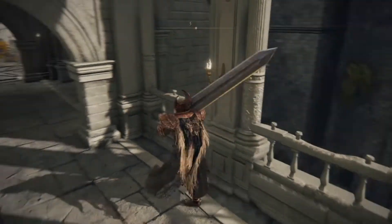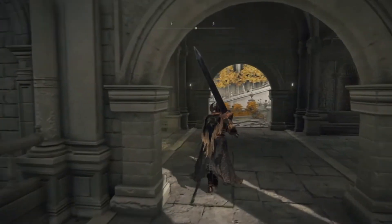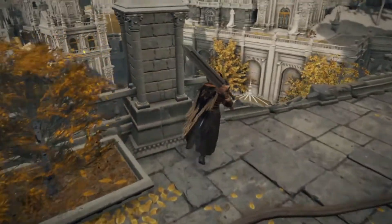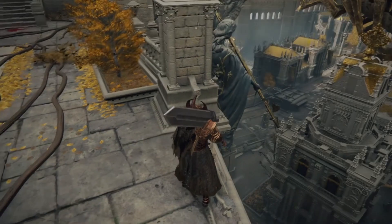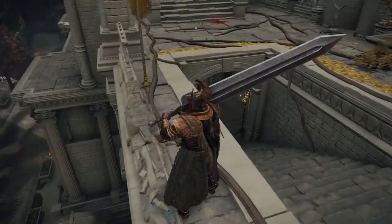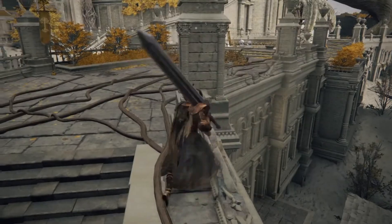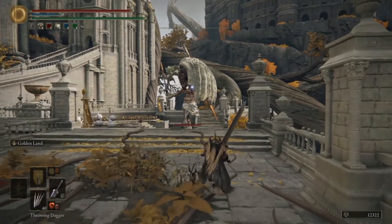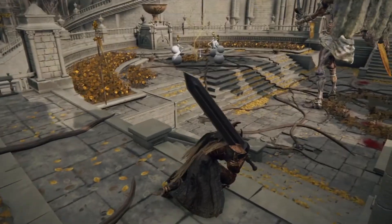Yeah, this looks familiar — I can see where I'm at. Okay, there's the main street. I don't want to deal with that gargoyle thing over here that I'll have to fight. There's that area down below I wanted to explore — I think I opened the gate. Since I'm already up here, let's go ahead and go this way. I guess I'll fight this thing. Can I summon help? Doesn't look like it. This is the same type as the one outside the Bestial Sanctum.